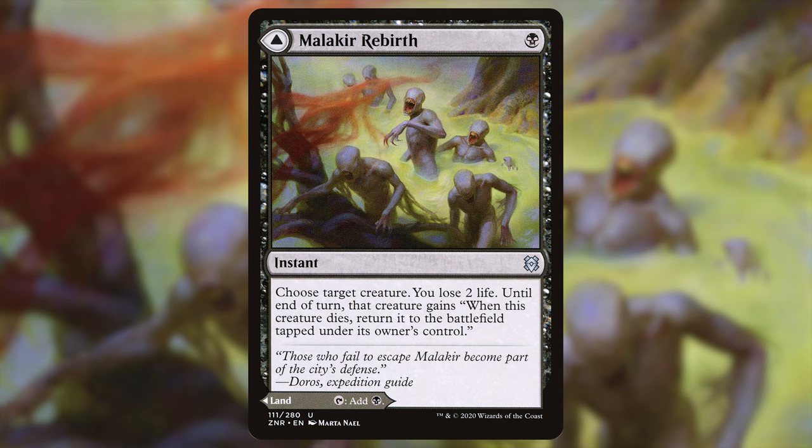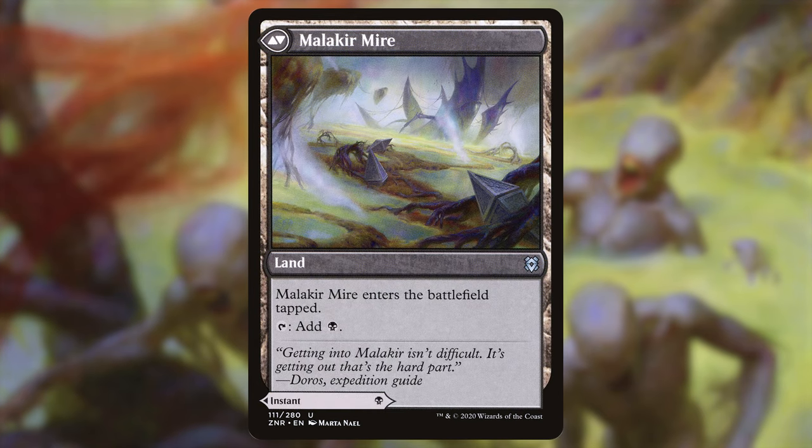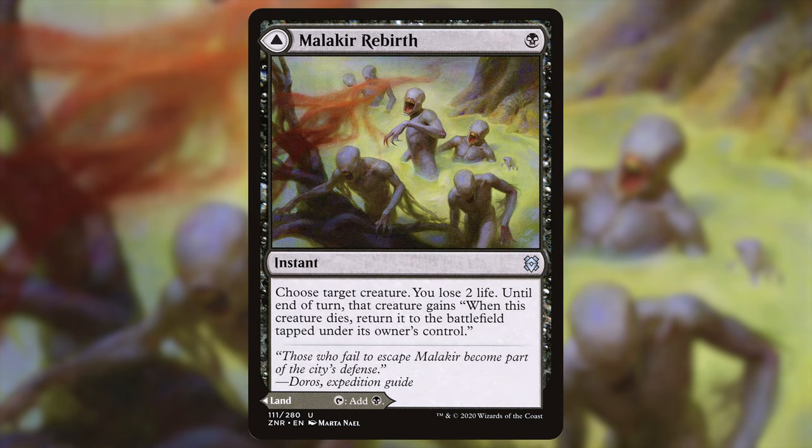Another great one: Malica Rebirth — one black mana instant. You choose a target creature; you lose two life, and until end of turn that creature gains 'when this creature dies, return it to the battlefield tapped under its own control.' I also really like this because it's an MDFC — there's a land on the backside that comes in tapped. There are a lot of similar effects in black if you want more, but I like this one for the versatility of the land.